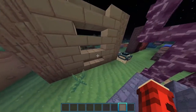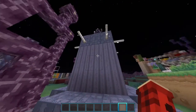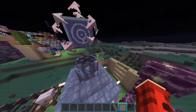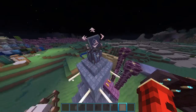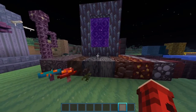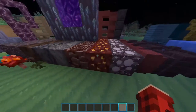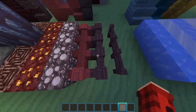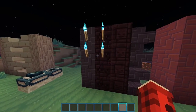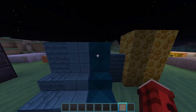Moving over here we have all of the end city stuff. We have all the end blocks — except the portal, which wasn't changed, but I don't expect it to be — and then the end city blocks, the purple walls, and the dragon head is also changed. Then we have the fruits. The nether is what's making the most noise right now — so this is all the nether ore, soul sand, the quartz, and this is what the portal looks like when built. These are the fences for these blocks — more pixel-y than the other stuff, but still looks nice.